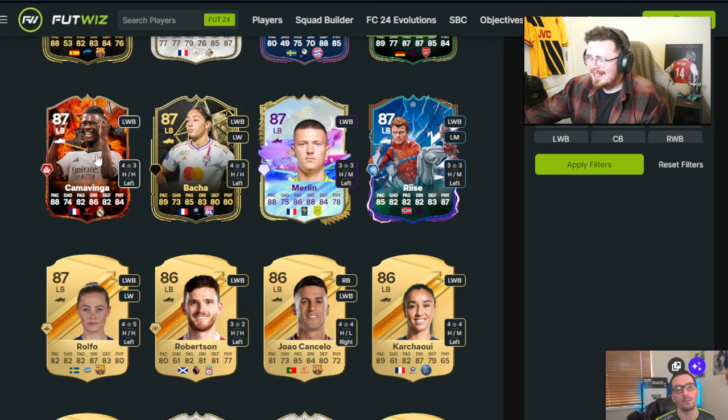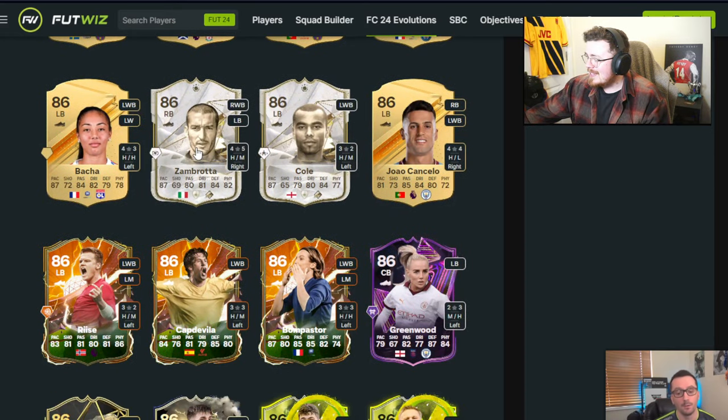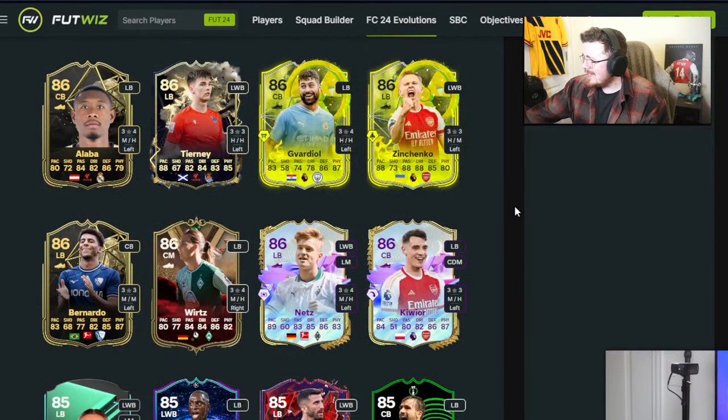This fire verse evo card looks pretty decent with the boosts — he could be crazy, although he can't play as a CDM which is a bit disappointing. Zambrota in here, Ashley Cole, another Zambrota evolution by the way. Alaba, Zinchenko.